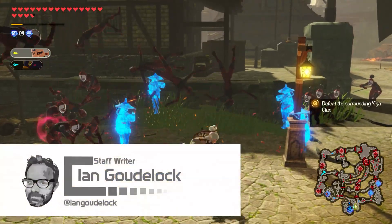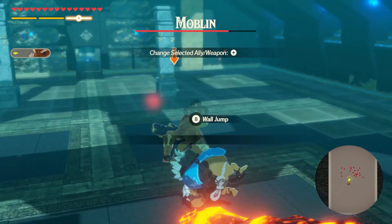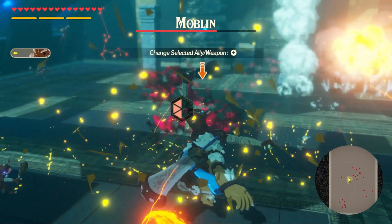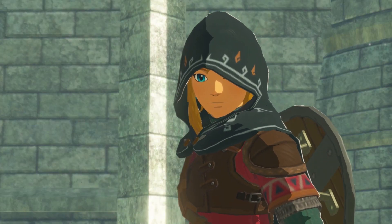The original Hyrule Warriors is one of my favorite go-to titles when I'm looking for an action game to spend a few hours in. So when I heard Koei Tecmo and Nintendo's newest installment, Hyrule Warriors Age of Calamity was coming to Switch, I was super excited but a little worried it wouldn't live up to my expectations. While it deviates from its predecessor in a few areas, it's a wholly exhilarating experience and fits nicely within the world of Breath of the Wild.